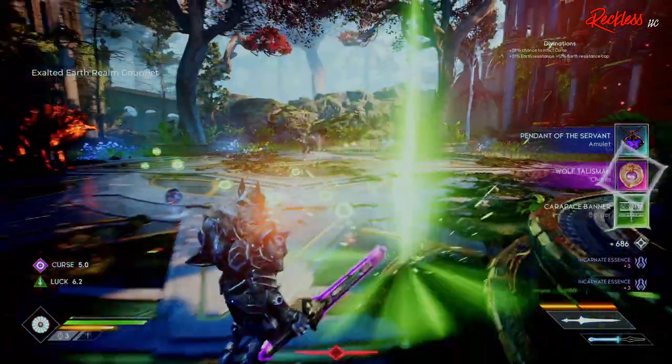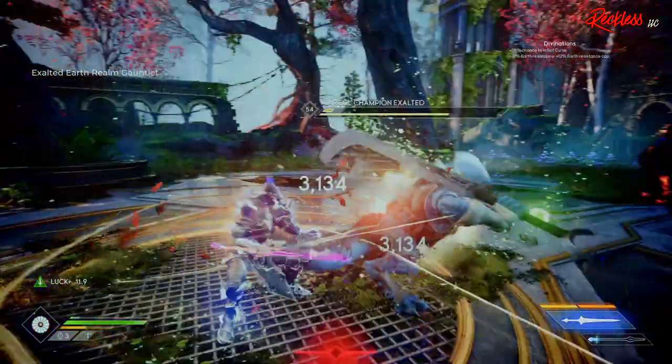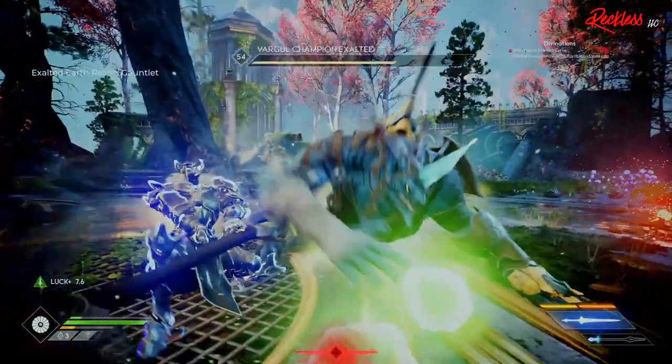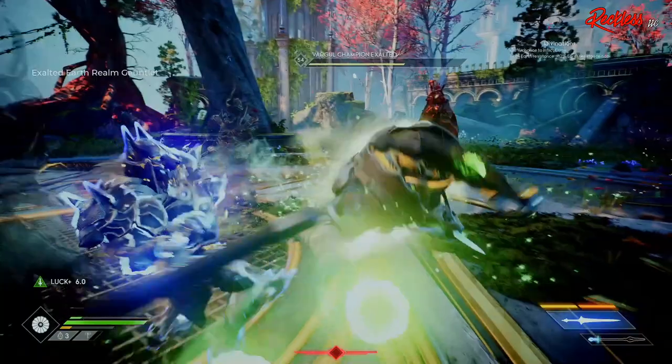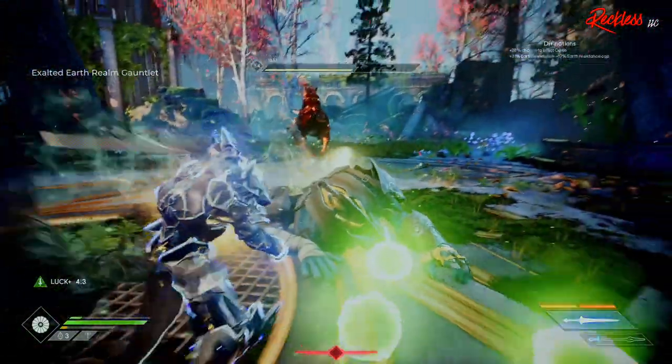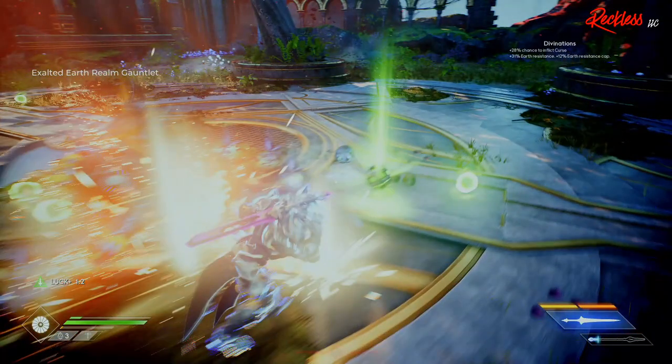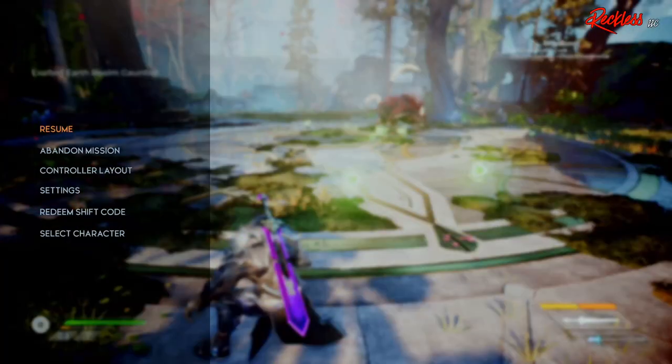What you need to do is go ahead and beat all the rounds until you get to round three. At round three there will be four bosses in that area — you want to kill three of them, grab all the loot that drops, then go ahead and abandon the mission. After you get back to the seventh sanctum, queue up the mission and you will actually start at the beginning of round three. All you have to do is rinse and repeat.